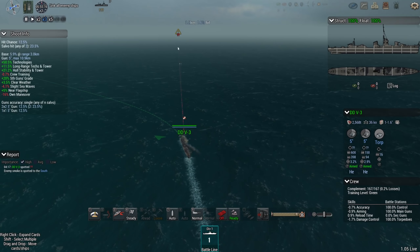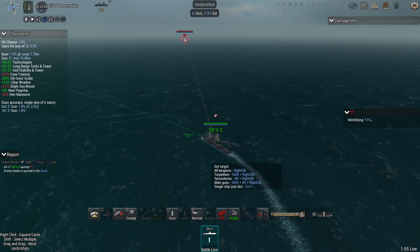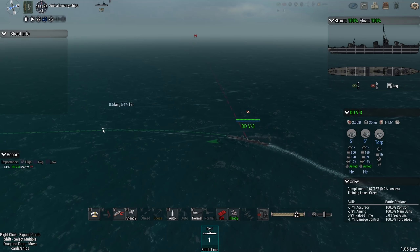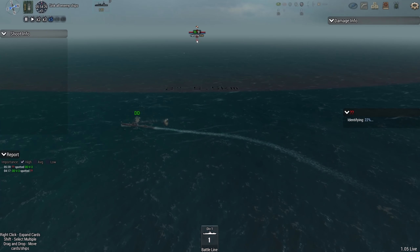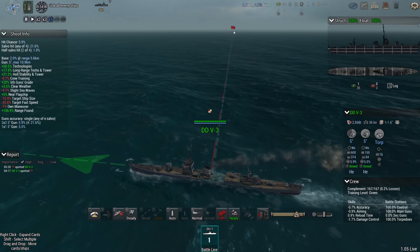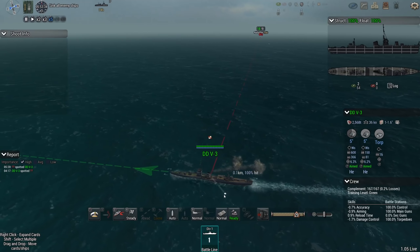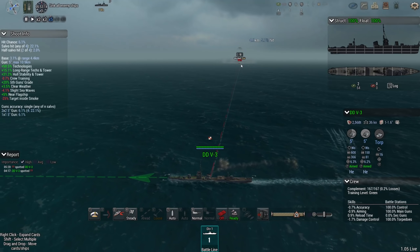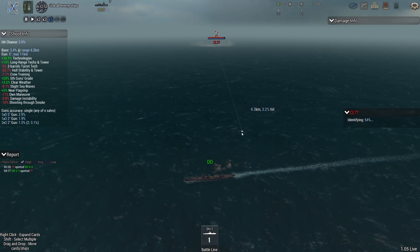Let's do some one-on-one destroyer fight. The V3 versus the Tilbury — this thing has minimum bulkheads. I should be able to gun it down, so long as I don't get torpedoed. They're somewhere south. There she is. Let's make this a clean battle. Maintaining some range, using the sonar on this ship so I can still see when the torpedoes are going to be expected, and just gun it down. Slow down to full speed, boost accuracy, and make sure I see the torpedoes, turn away from them, and just gun this thing down. That's what my destroyer does better than theirs.